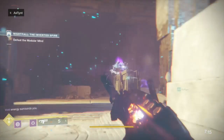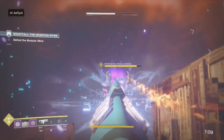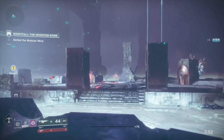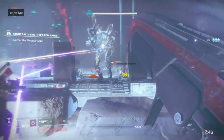The boss fight is actually quite simple. If you have a high DPS weapon like Merciless, use that to burst the boss down. He has a lot of health, especially in comparison to the previous Nightfall mission, but it's nothing too crazy. My fireteam and I made a lot of mistakes the first time we did this, but we were still able to complete the Nightfall with almost three minutes to spare. This makes it the perfect Nightfall to complete the Rat King exotic quest.